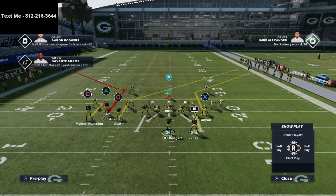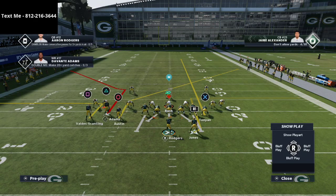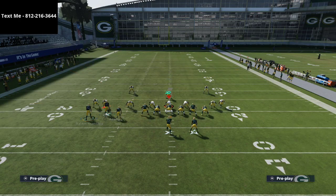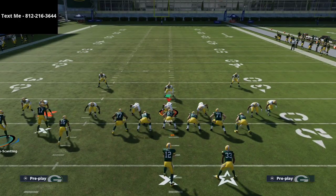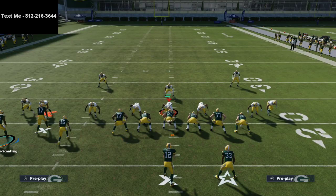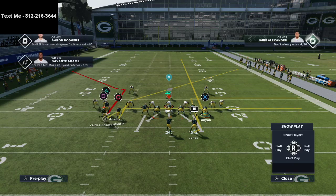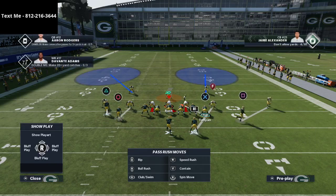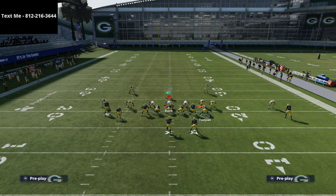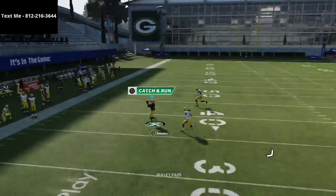The next thing is to smart route Tavon Austin's post route, which basically turns it into a slant. Then we take the tight end and put him on a streak. The last thing I like to do: whenever you motion certain players, it changes the man assignments. In this example, I'm going to motion Marquez Valdes-Scantling to the left and put him on either a slant or a drag. Notice the defense now changes everything — Jaire Alexander is no longer matched up on Davante Adams.